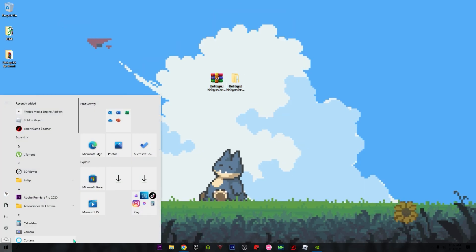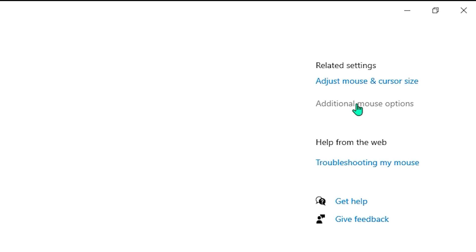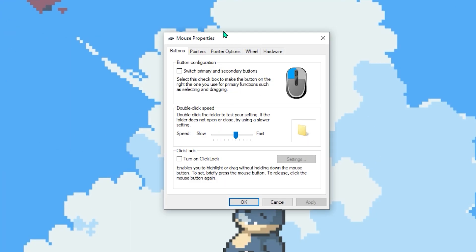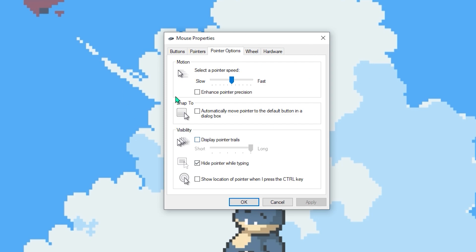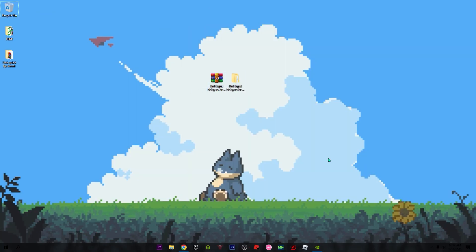Go to the Windows search bar and type 'mouse,' then click on additional mouse options. Once over here, open the Mouse Properties and click on Pointer Options. The most important setting here is to deactivate Enhanced Pointer Precision — usually it's active, so deactivate it, click Apply and OK. That will help you a lot getting the lowest input delay on your mouse, so make sure Enhanced Pointer Precision is deactivated.